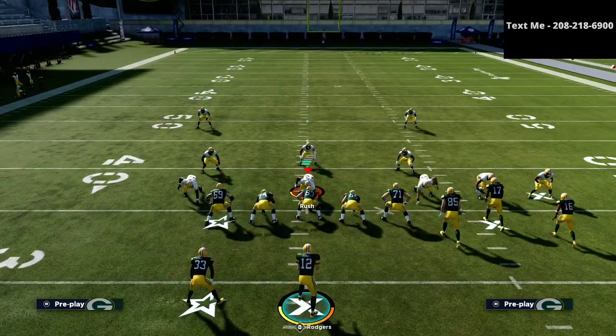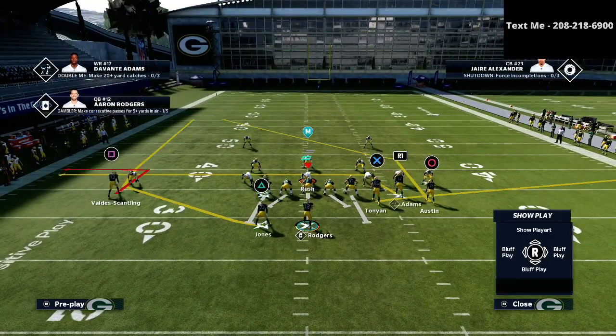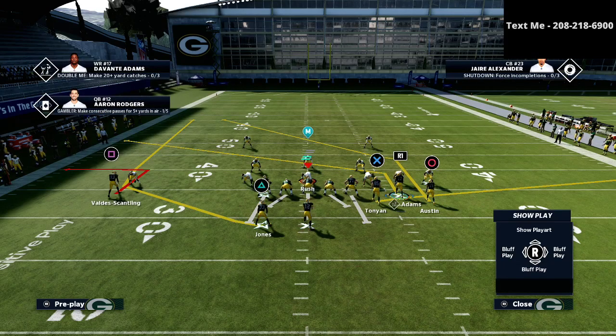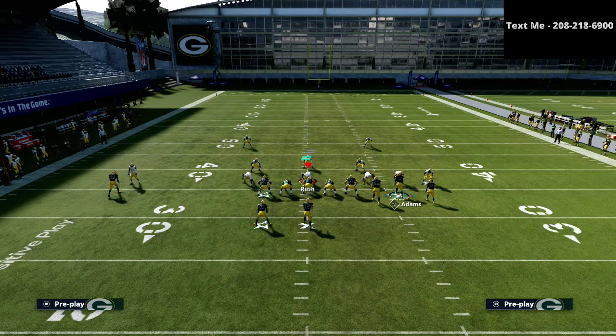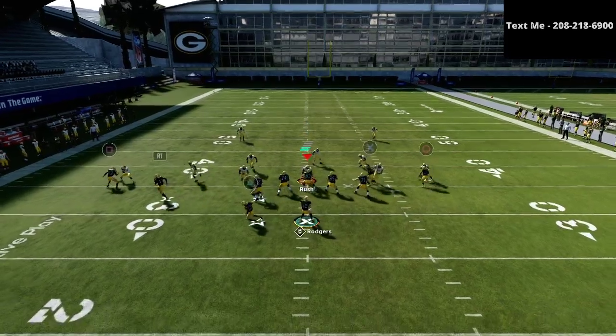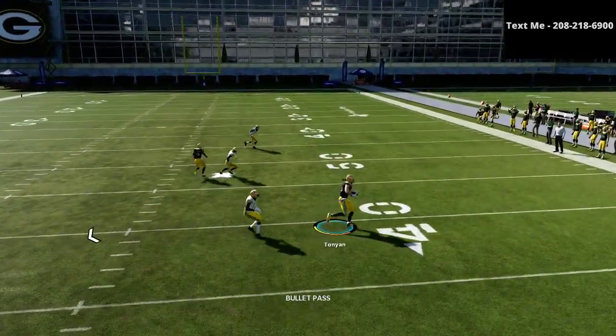First and foremost, this is a very good play against man coverage and the adjustments are very simple. You're going to put the square receiver — the solo receiver on the bunch side — on an out route. Then you're going to take the R1 receiver and put him on a slant. The last step is to put the tight end or the X receiver on a little out route, and motion that R1 receiver to the right.